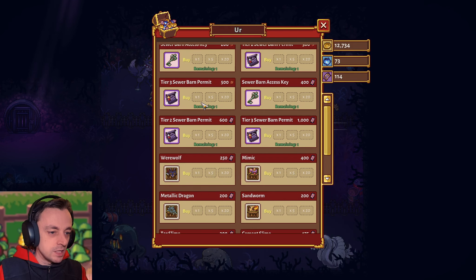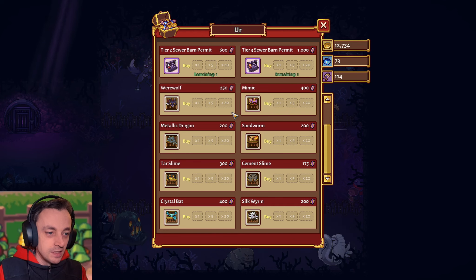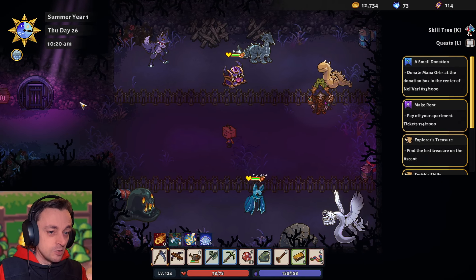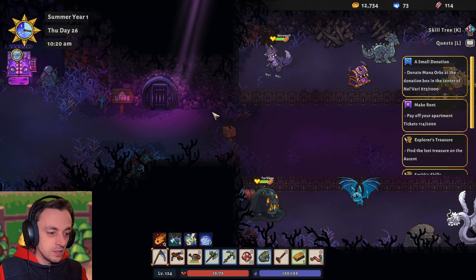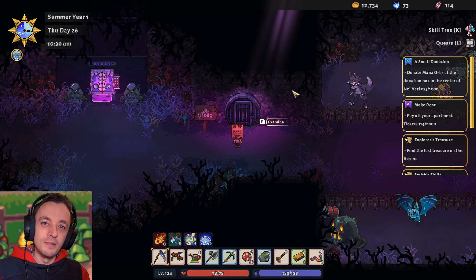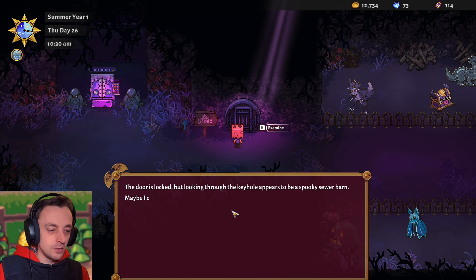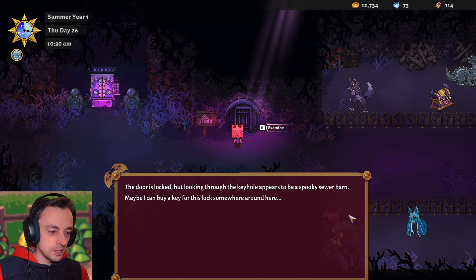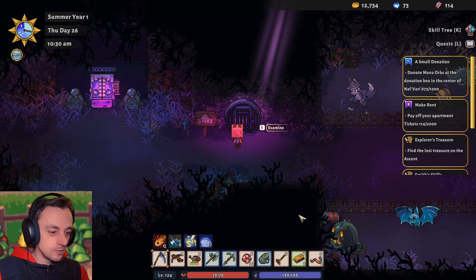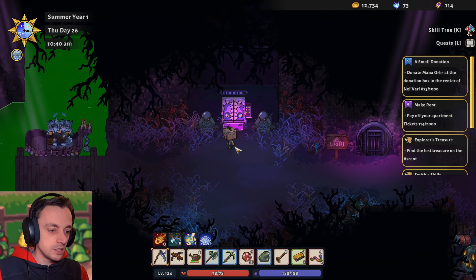Sewer barn thing — tier three sewer barn permit? Sewer barn? Wait a minute — there's a sewer barn? Is this the sewer barn? It looks like it, doesn't it? I'm guessing we don't have any access to that because it's a locked door. We don't have the key for it, so we need some of those red carnival tokens, whatever those are. Can we talk to these statues? No, we can't.